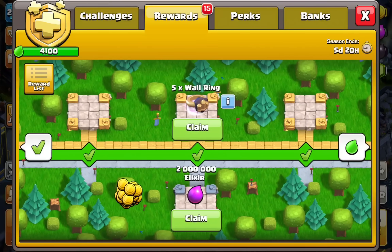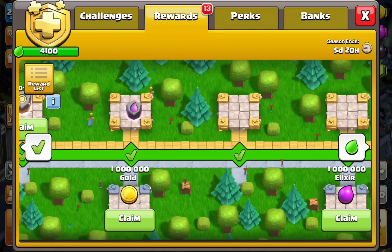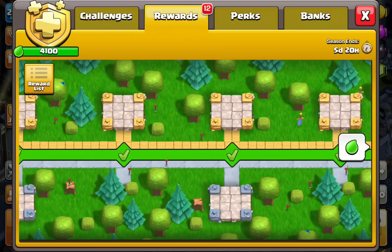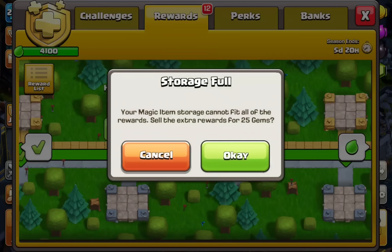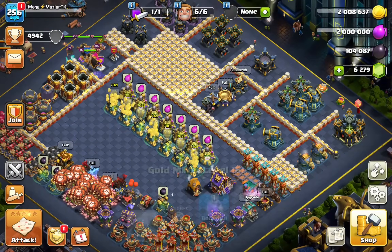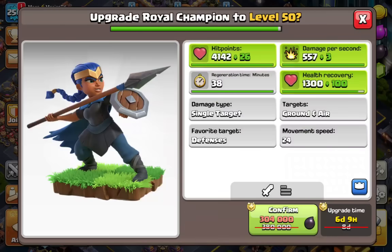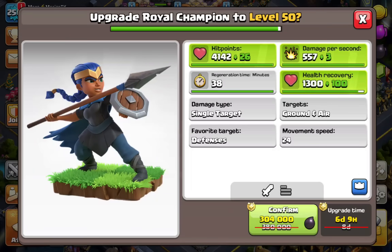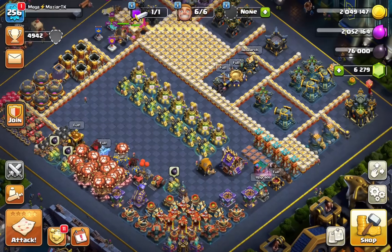We can actually upgrade some walls with this. These are the ones I got. I did edit the video slightly so I'm live again because my mic was going crazy. We also have more wall rings, a Book of Fighting, and we should be all set. The RC is at level 49 — okay, we can get that to maximum. Let's use that rune and get the RC to the maximum level. Good thing I remembered the Gold Pass.